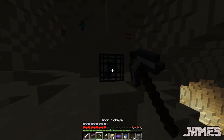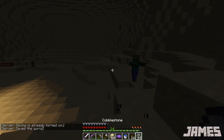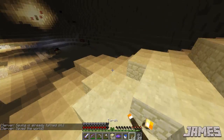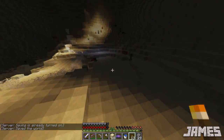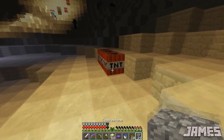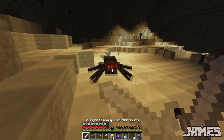I'm not out of torches, although I will be soon. My good sword's about to break too. Here, when I get back we'll have to do it. What's on your sword again? Sharp 2, Looting 2, Fire Aspect 2.